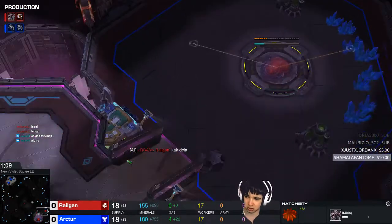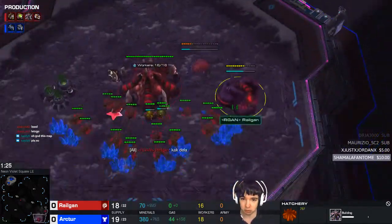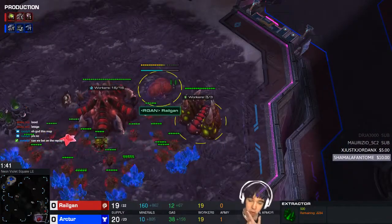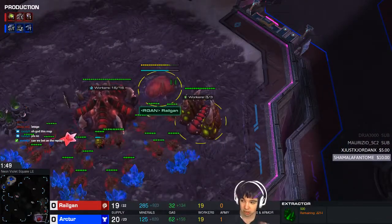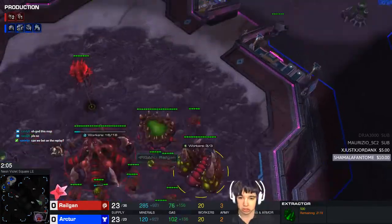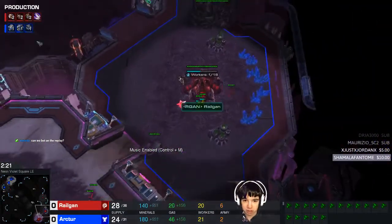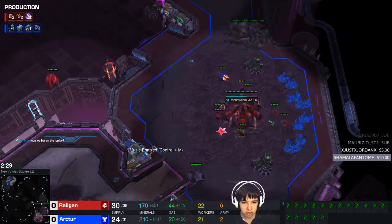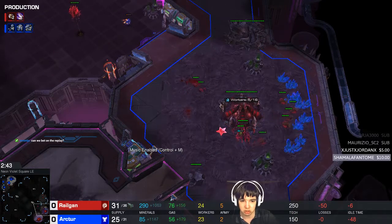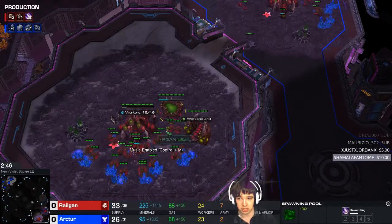I could even show the third opener, but I think it's more interesting to just see the two basic openers. This time I'm going Hatchery Gas Pool. In the next replay, I think I'm going to go Pool Hatchery Gas. It doesn't really matter what order you open. What is important is that you saturate your gas and your minerals and get your good stuff up. If I open with Hatchery first, I open with 4 Zerglings and then into the Double Queens. I keep mining gas, and one of the geysers goes into Zergling Speed, and we move on.